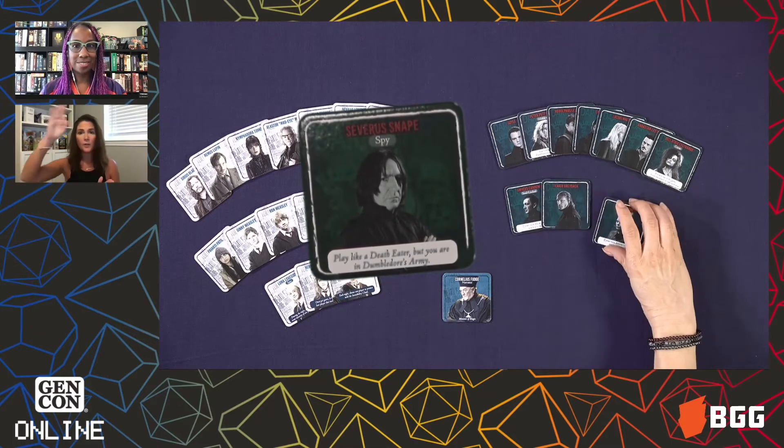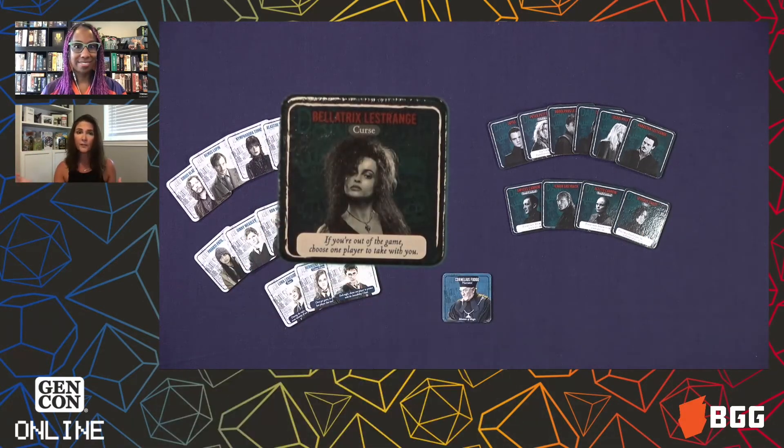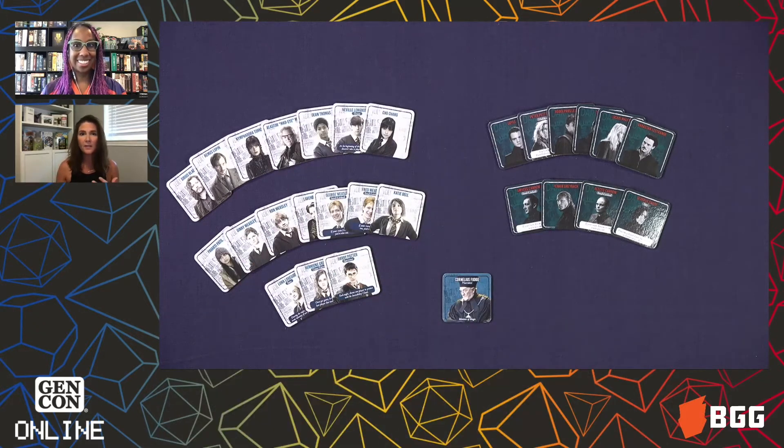In Reveal the Death Eaters, the cycle goes from day to night. Dumbledore's Army wants to find out who the Death Eaters are so they can send them to Azkaban, while the Death Eaters want to get rid of Dumbledore's Army. Every day, Cornelius Fudge, the Minister of Magic, will have everybody wake up and walk through what happened the night before — when the Death Eaters chose who they were sending away. If that person was wrapped in Harry's invisibility cloak, they don't get sent away. If Hermione had used her time turner the night before, which can only be used once, then nothing the Death Eaters did that previous night counts.